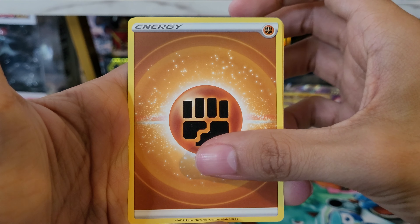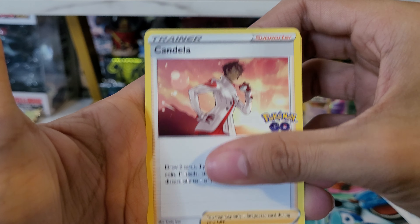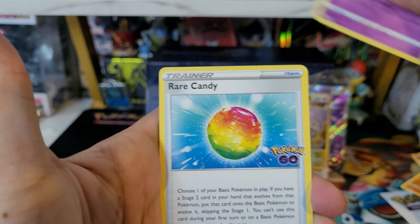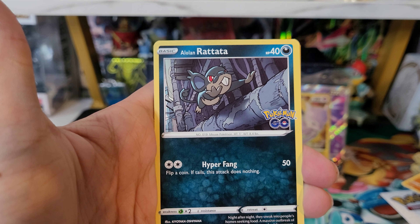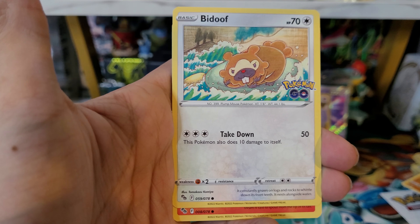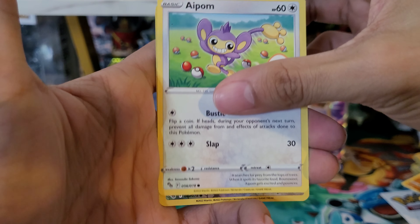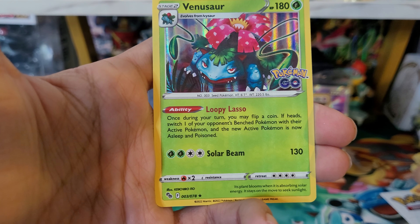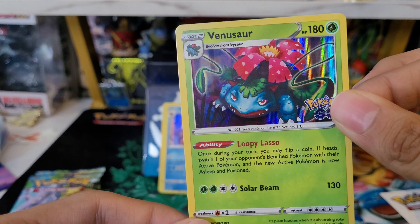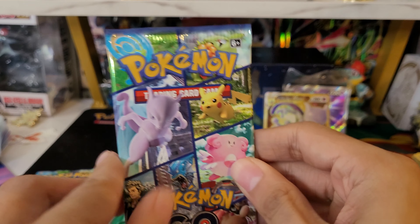Fighting energy — Candela, still looking for a box of hers with the full art. Lunatone, Rare Candy, Spinarak, Alolan Rattata, Bidoof, Charmander, Aipom, Pidove reverse — and a Venusaur holo. Not bad — the holos are pretty cool in this set, we'll definitely take that.